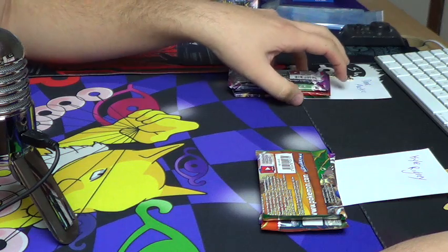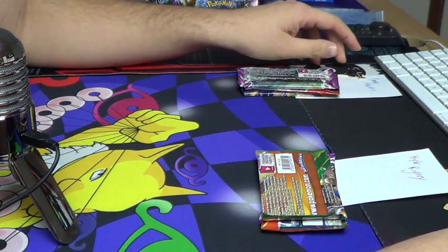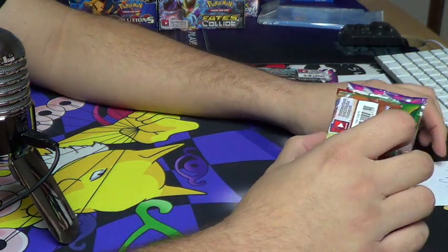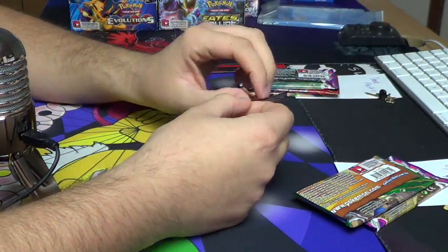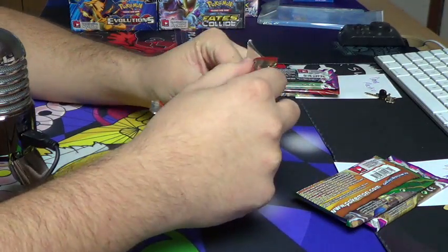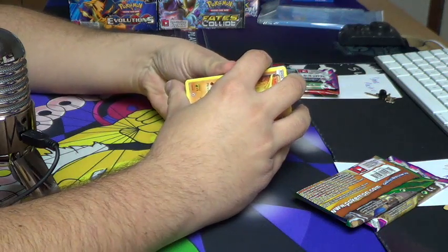Everyone, we're going to have our first battle to the death - loser gets sent to the shadow realm, winner gets a spot in the blister giveaway. We're going to start with Kyle. Kyle's going up against Dana, aka Pokemon Ranger. Everyone out there watching, enjoy the pack opening - good luck to you guys battling to the death.